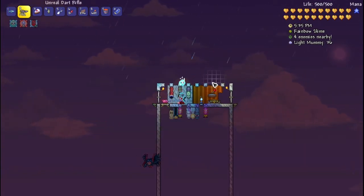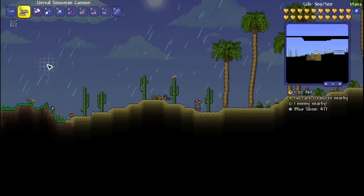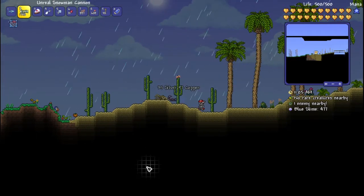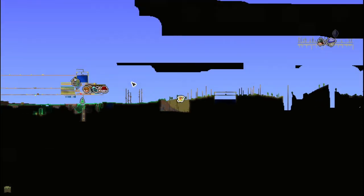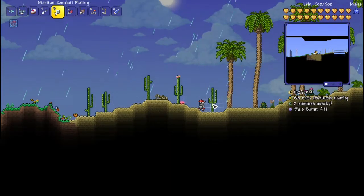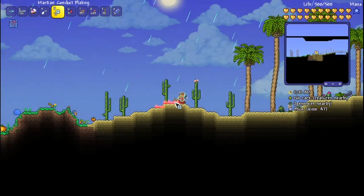Now I'm going to go step by step and show you exactly how to construct it — it's really easy and doesn't take long. The first thing you want to do is find an ideal spot to set up the surface grinder. Make sure your NPCs aren't too close, since they'll affect spawn rates a little bit. I found this spot in the desert; it doesn't really matter which biome it is, just as long as it's somewhere on the surface.